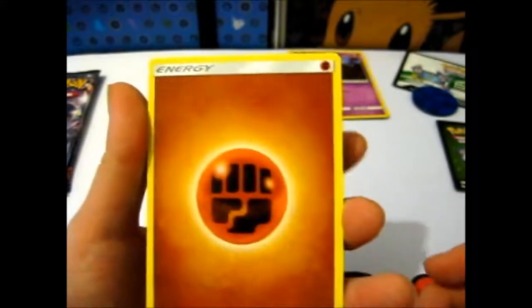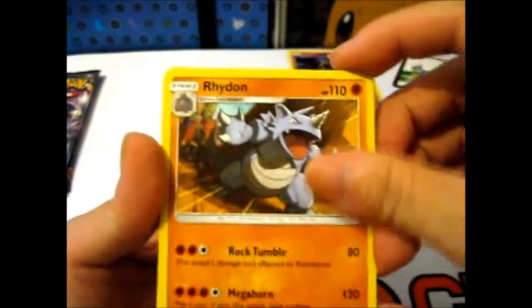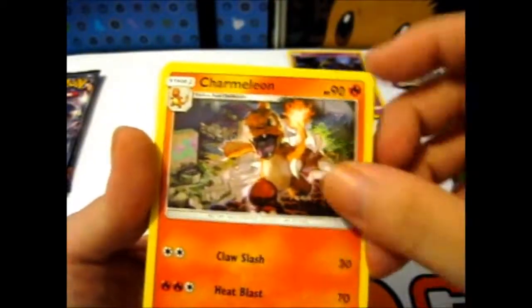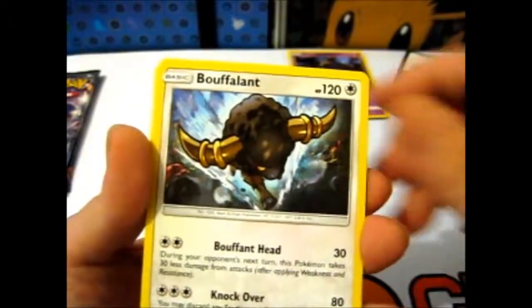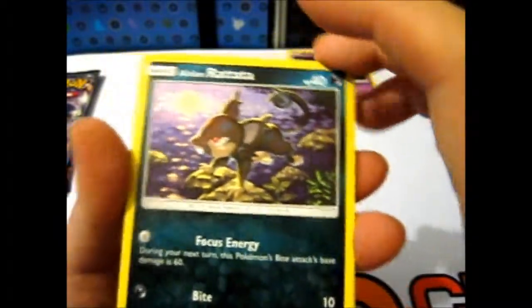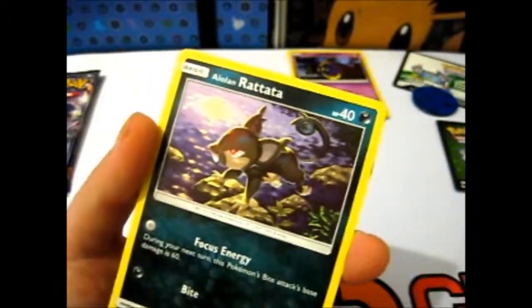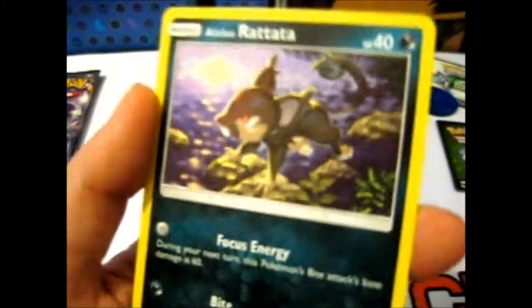We have the Fighting Energy, the Rhydon — goes with the fighting energy. Tremelion. Bofond. And a rat... I'd say a purple rat, but this is the black one. So, like, the dark rat? Huh. That works.